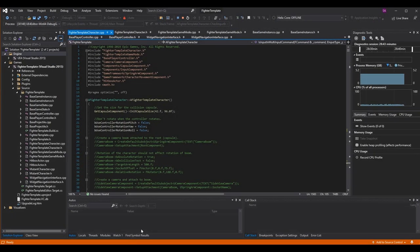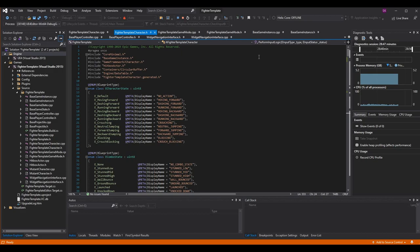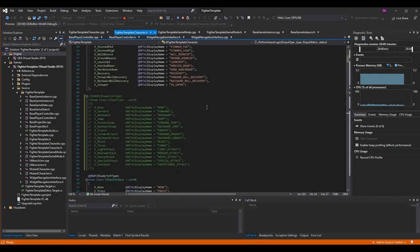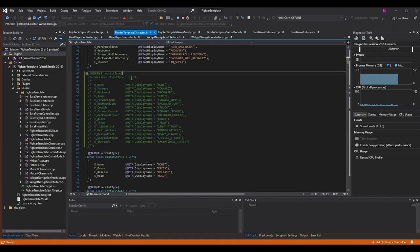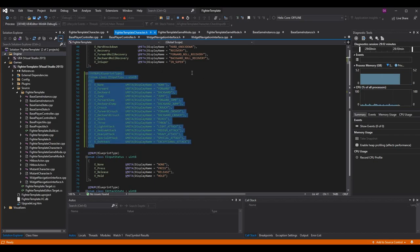The first thing we're going to do is in the code. I'm going to go to my fighter template character dot h and scroll down to where my e-input type enum is. Now typically this isn't commented out because we use our e-input type all the time — we use it for our command list inputs, our input buffer, and a ton of stuff. However, I'm going to move it to the game instance.